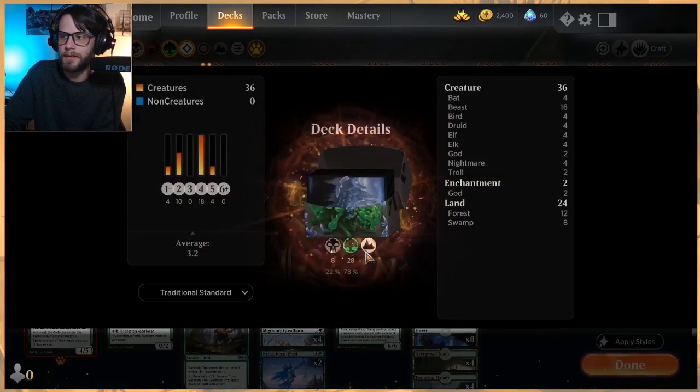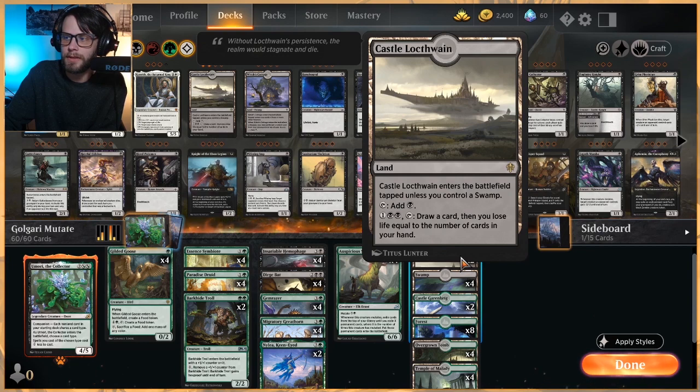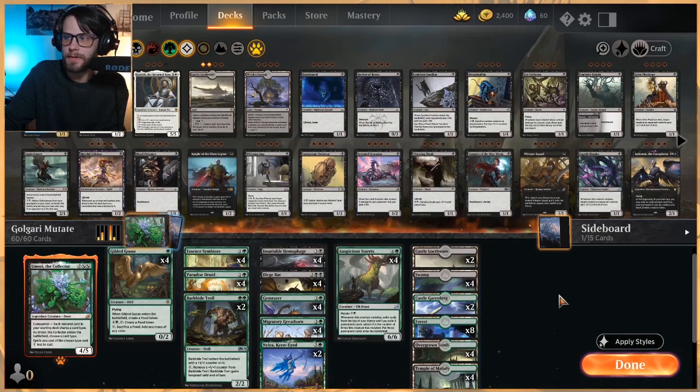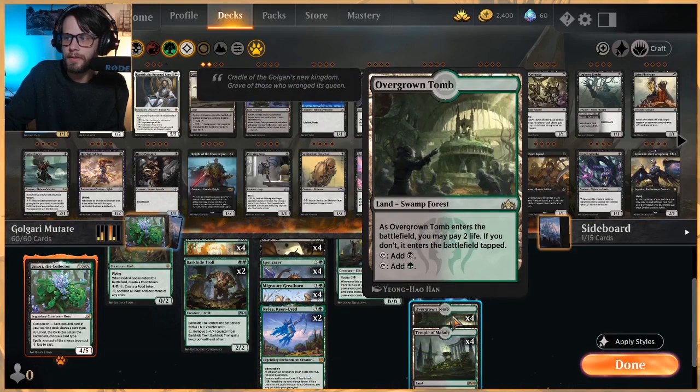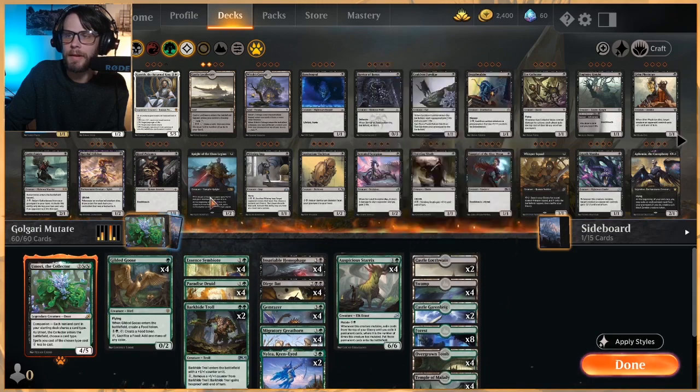As far as lands go, we're looking at 24. Two Castle Locthwain as a way to continuously draw cards when needed. Two Castle Garenbrig as a way to generate extra mana for our Mutate abilities or our Nylia ability. As far as basics, we've got four Swamp and eight Forest — definitely a lot heavier in the green area — plus the full four Overgrown Tomb and Temple of Malady. I love this deck.